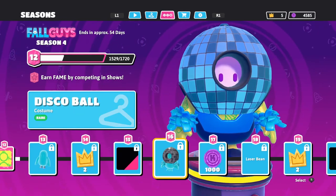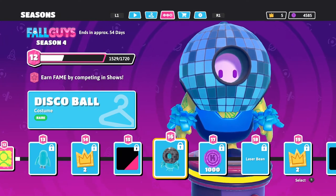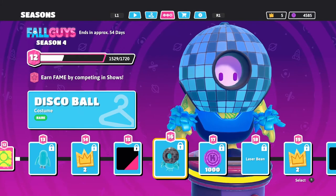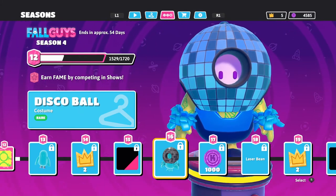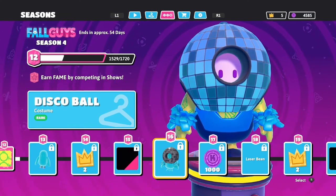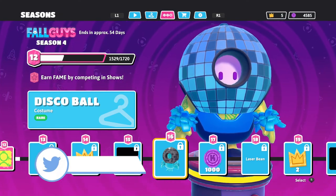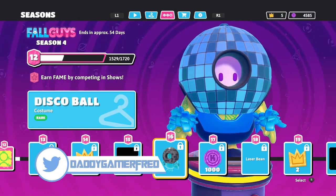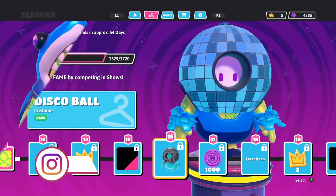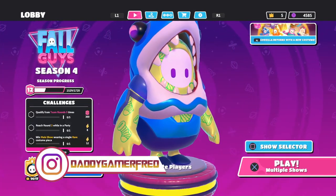The next thing we're gonna get is the disco ball. Let us know in the comment section your favorite thing from this battle pass. What would you give it out of ten - ten being the best? Eleven out of ten! I think I have to agree - this is probably a ten out of ten battle pass. I'd say nine - there's like one thing I don't like but it's not worth taking down any points. This is a great battle pass. I like fifteen! You like everything? Yes, everything!